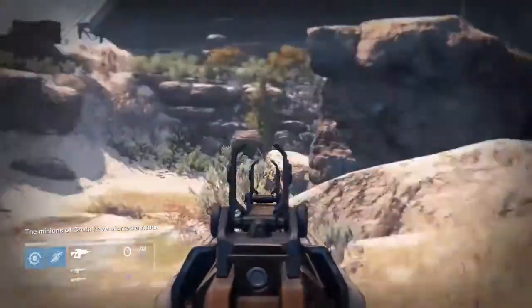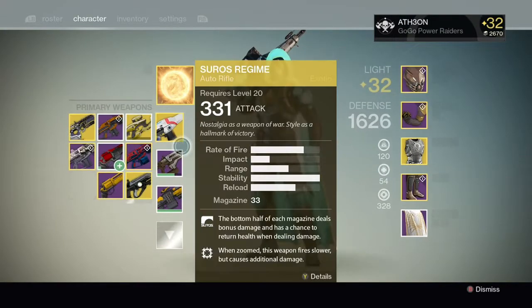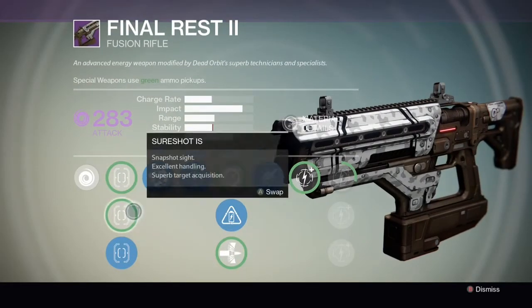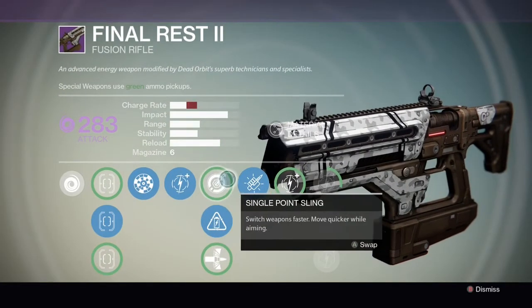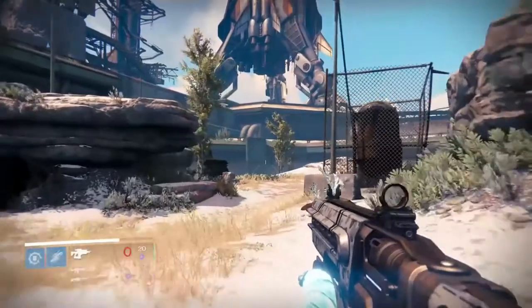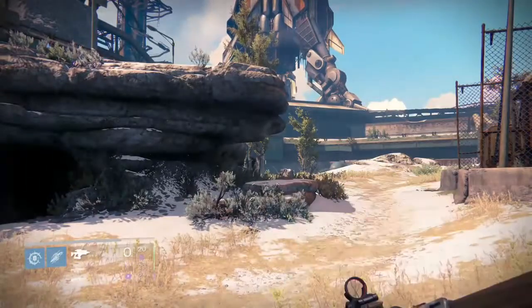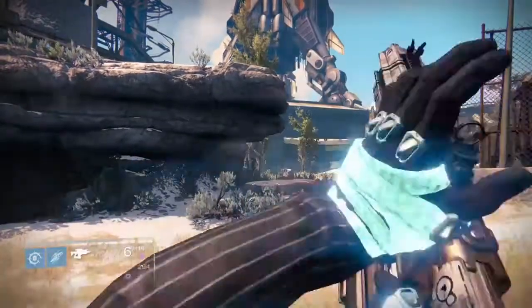Let's check out the first upgrade choices. The first one is single point sling — essentially quick draw — which means you can draw the weapon faster. That is actually a very impressive draw speed, great for when something gets up close and you need to switch quickly and take it out.